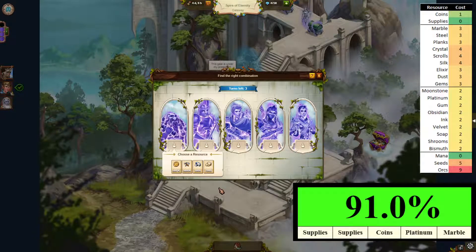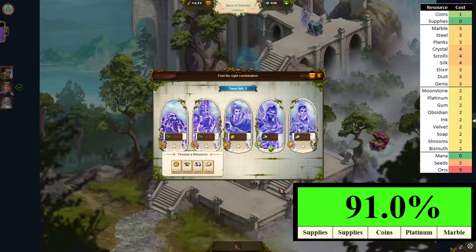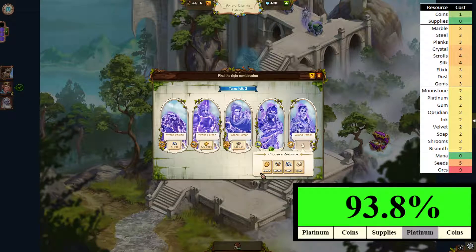As usual we'll use all resources we have here, and we double up our cheapest one which is supplies. You see we didn't quite get to 100% — quite often you get to 100% certainty on the second turn. We can still fail here even though our chances improved slightly. So let's go with platinum, coins, supplies and coins.